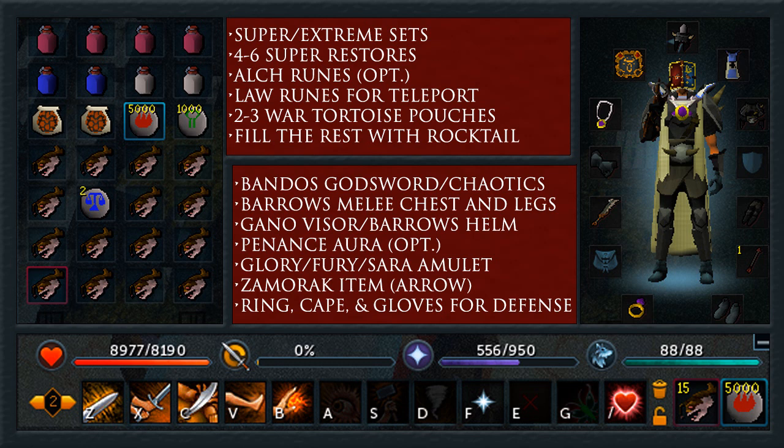For a necklace, just bring a Glory, Fury, or Saradomin Amulet. If you do have the Demon Horn, by all means bring it. For the Zamorak item, just use the arrow again. Ring, Cape, and Gloves for defense — you want all-out defense for this method, because you don't have the DPS to Soul Split up to full health.